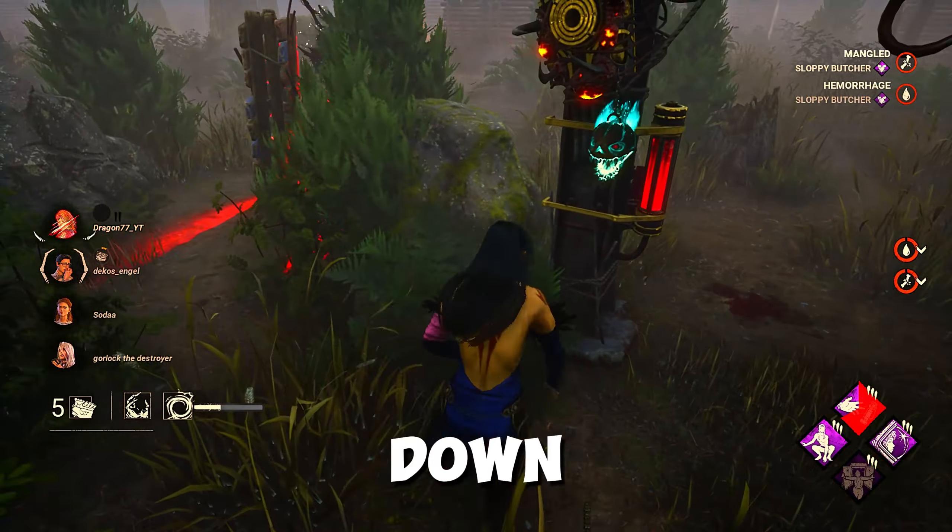For flashlight saves, you need to go in front of the killer when he's picking up a survivor, and when the survivor is next to his shoulder, you start blinding him. As you can see in this current clip, the survivor being picked up is right next to his shoulder the moment I start beaming. I do have 8,000 hours in the game so this is not my first flashlight save, but it does take some practice to get used to flashlights — though they are pretty simple and straightforward to learn.